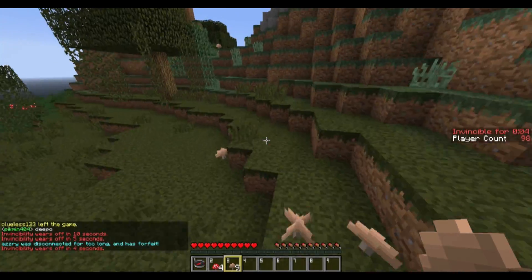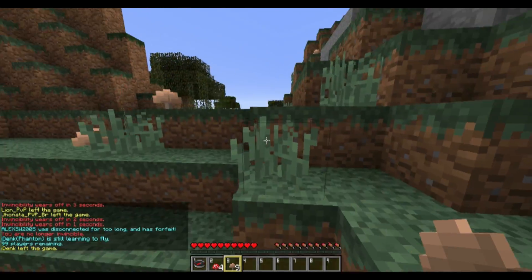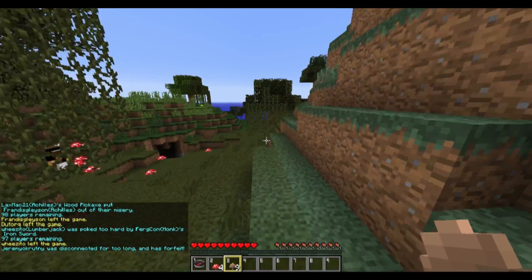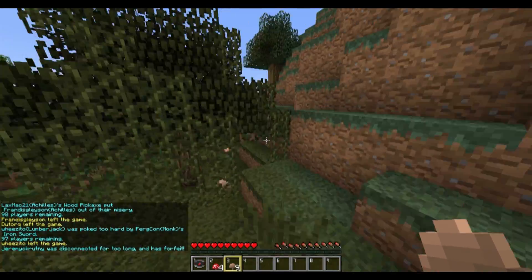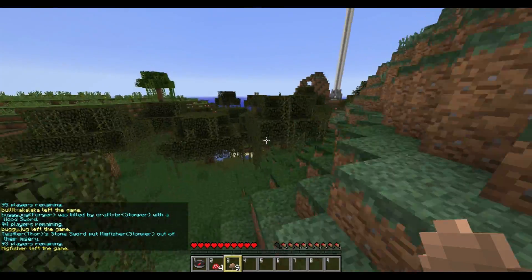What this kit allows you to do is take the kit of the person that you killed. The moment you kill somebody, you get their kit, and any starting items that go along with that kit will also be given to your inventory. So let's say you killed an Ender Mage — you will receive the Ender Mage portal for the time that you have that kit.